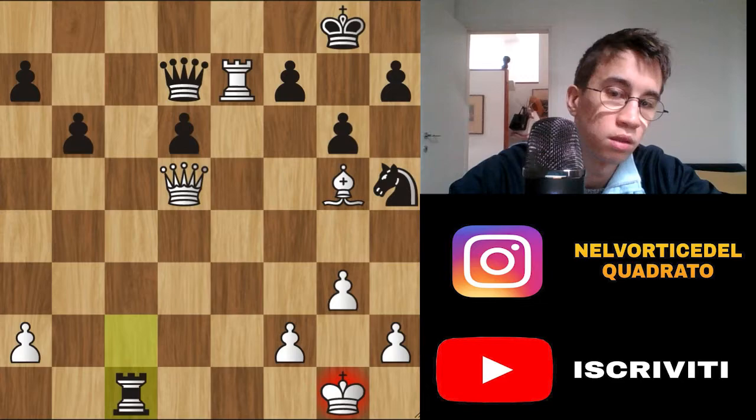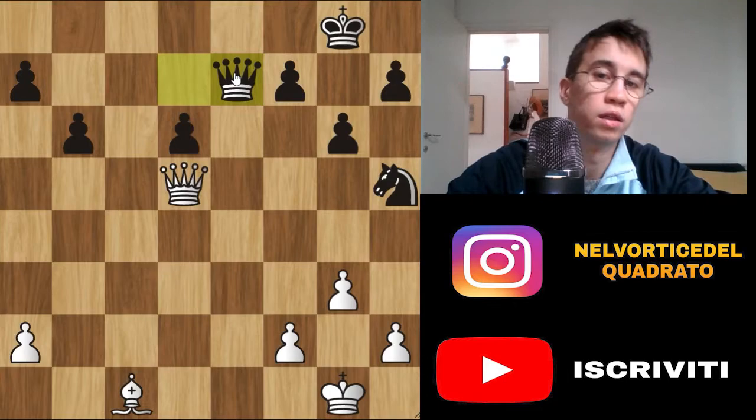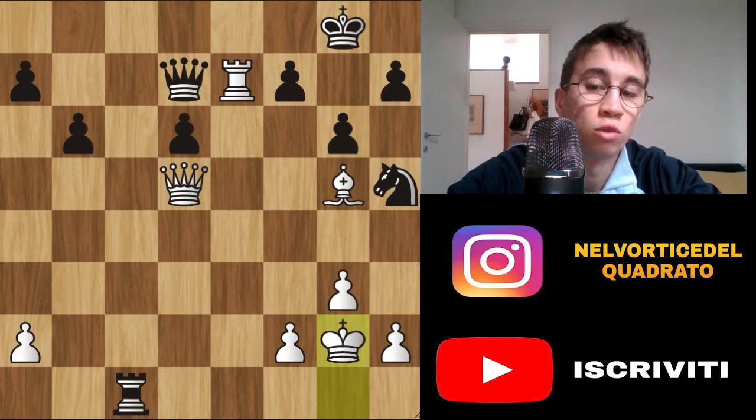The best move here is Rook c1 check. You can't capture with the bishop, because if you capture with the bishop the queen captures the rook and white is lost — black has 2 pawns more. So this is the problem. Here you have to play King g2. Giri plays Kg2.